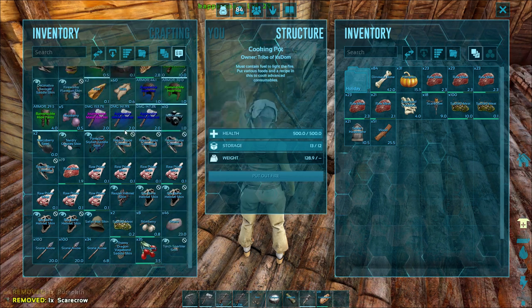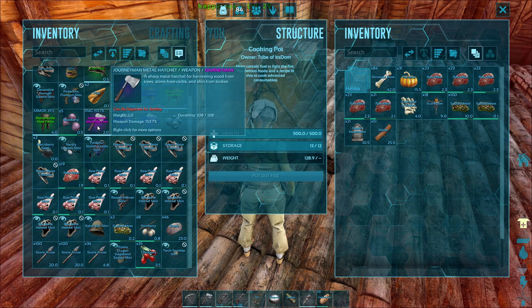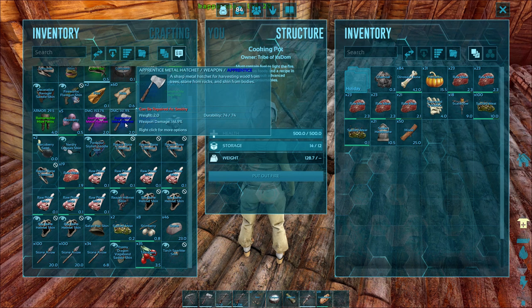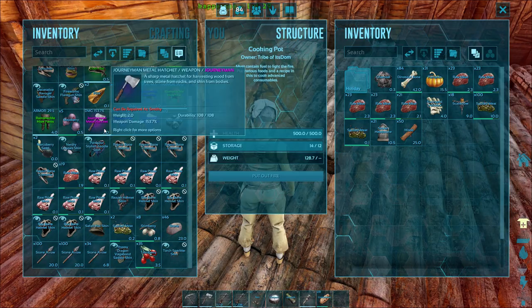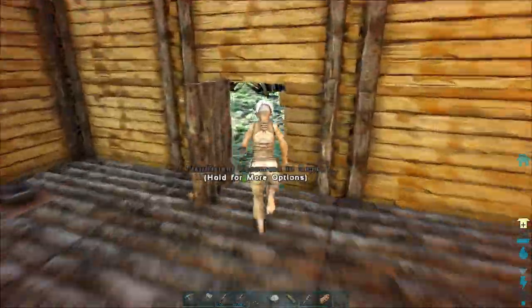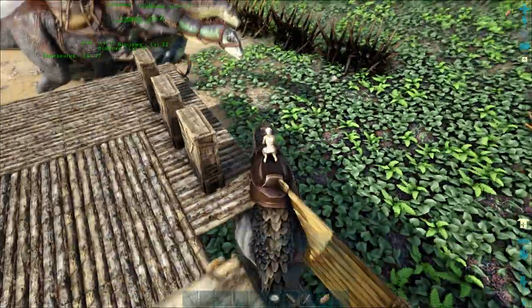Gonna deposit the scarecrow and the pumpkin as well. Do you guys know what those color indicators are exactly? I think it's the rarity of the items — white is the bad one, blue should be better, and epic should be like the max level or something. Not quite sure, but it's something for another time.